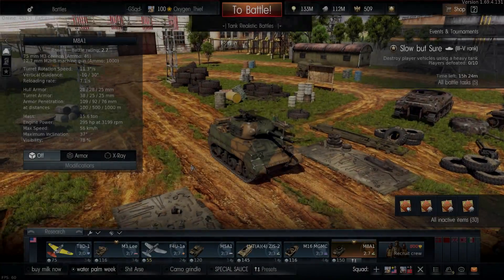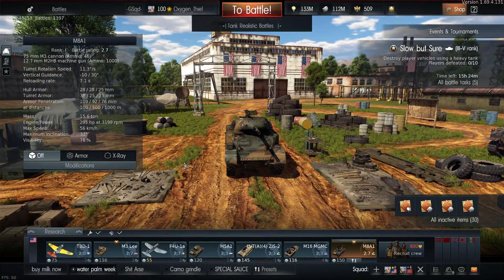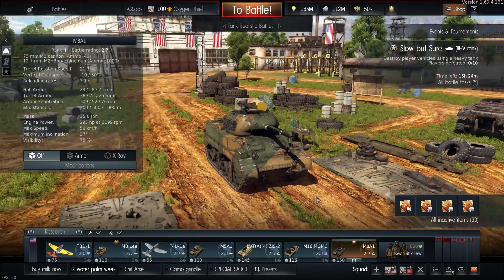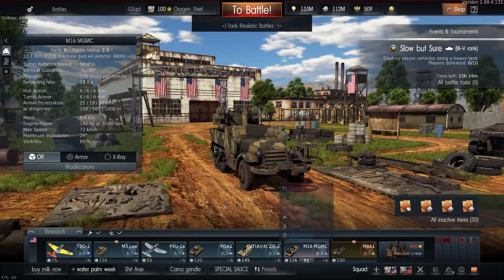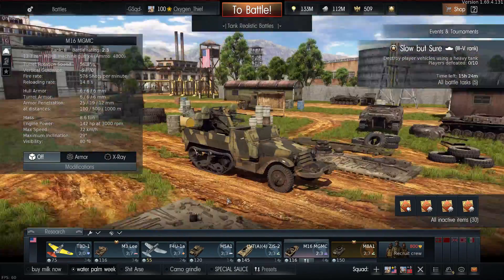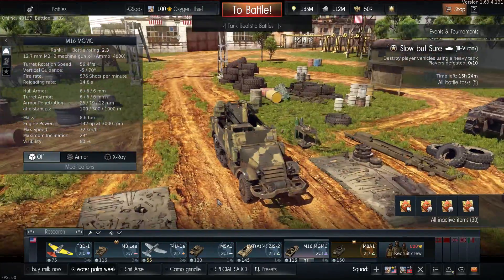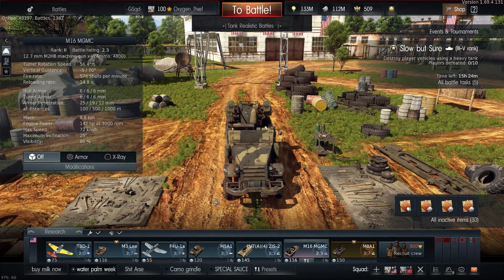Now there are already many tanks at 2.7, so what I'd probably go with is the M8A1, which is the focus of this video. You've got a standard, very good SPAA in the M16, and you can take out some tanks as well if you're lucky. But mainly you're going to be going for planes, and with those .50 cals they do a good job.